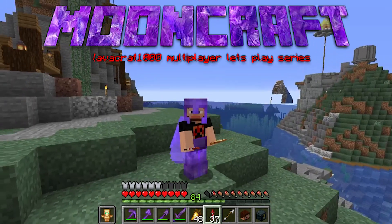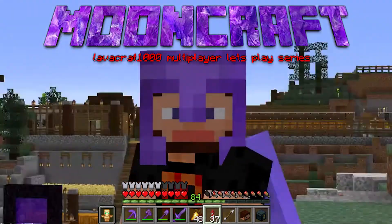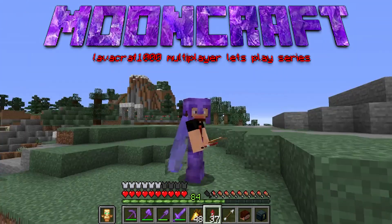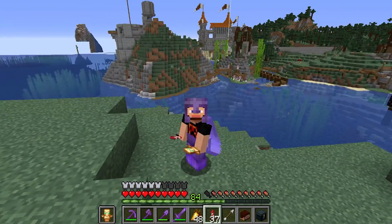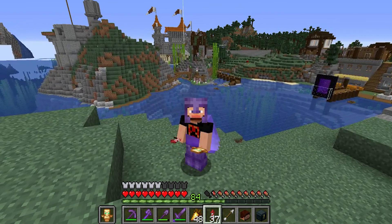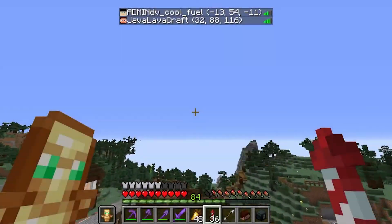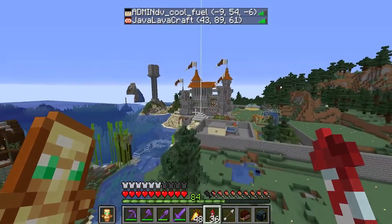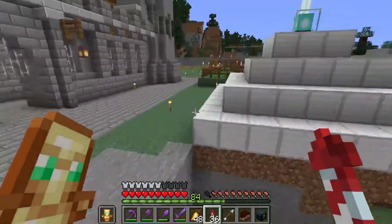Hey guys, welcome back to another episode of Lava Craft from the Mooncraft server. We're starting off today dropping off another golden carrot lunchbox, and I'm super excited to check it out. This is DV Cool Fuel's base and it's looking sweet. I haven't been over here since day one, so I think he is somewhere around here.